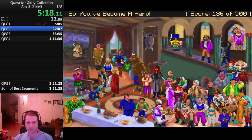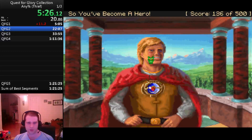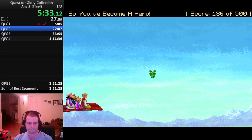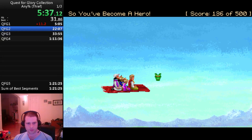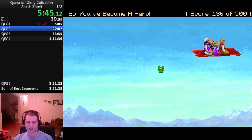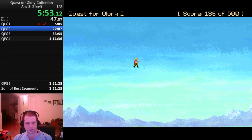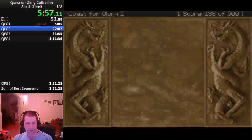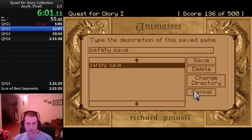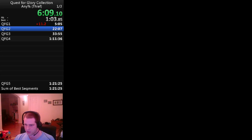So I've become a hero! But because of the weird way I did that, it's going to have repercussions in the next game that fortunately I will be able to deal with. The reason we do the VGA version of this game, even though the original Hero's Quest is technically faster, is that the ending sequence is a whole lot longer in EGA. I'm going to save my file and quit out. It automatically copied the save. Now I can go ahead and start Quest for Glory 2, where I will again be doing the VGA version.